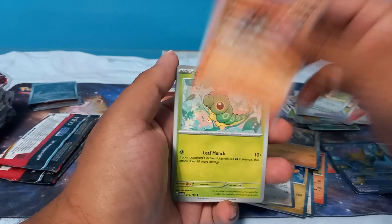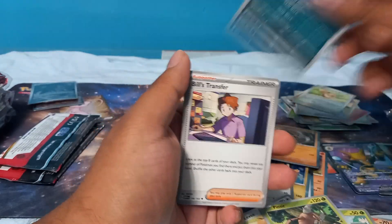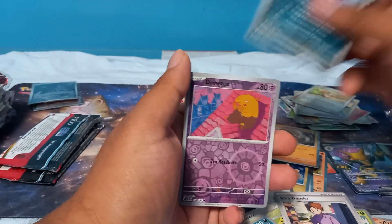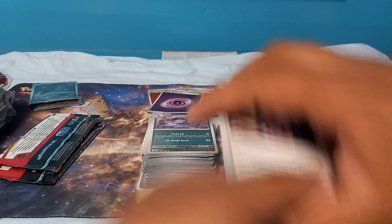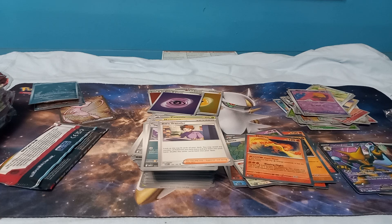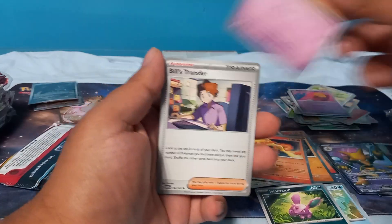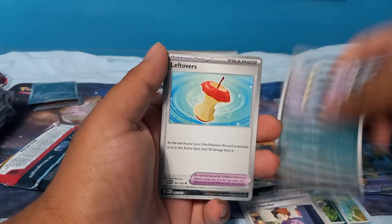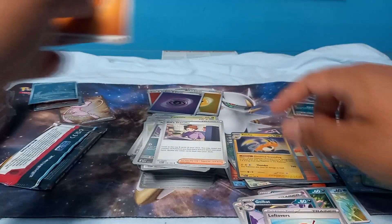We have Vulpix, Caterpie, Magnemite, another Eevee, Pinsir, Golbat, Bill's Transfer, Nidorino, Drowzee — and we got a Moltres chase and a psychic energy. I'm not feeling too salty about these energies right now. Got Bellsprout, Horsea, Nidorino, Abra, Bill's Transfer, Golbat, Leftovers, Golbat — we got a Tangela, we got a Raichu. This box has been pretty good.